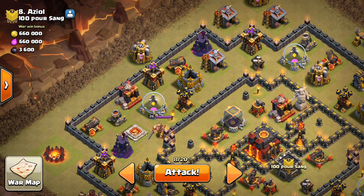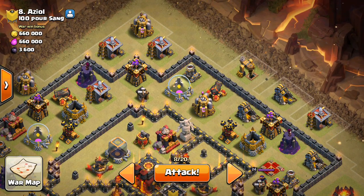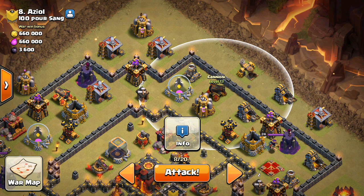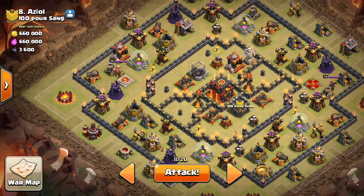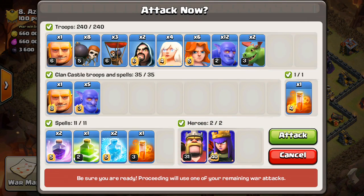So just one last time - the two baby dragons to start, then the giant, wall breakers, Valks. And if I need to, I'll drop some bowlers on that cannon. Hopefully I won't need to because that would waste some troop space, but I think that's important. Otherwise my queen might head that direction. Once that goes down, I'll drop her down, and from there everything should just kind of play out how it's planned. Let's go ahead and give this a shot.